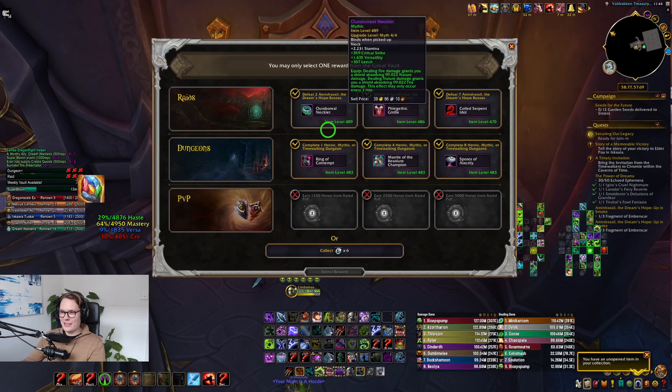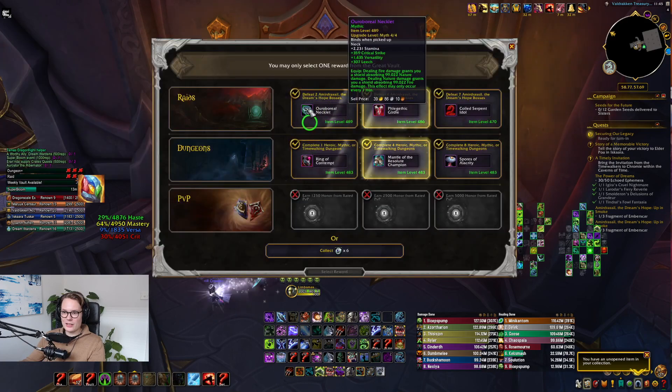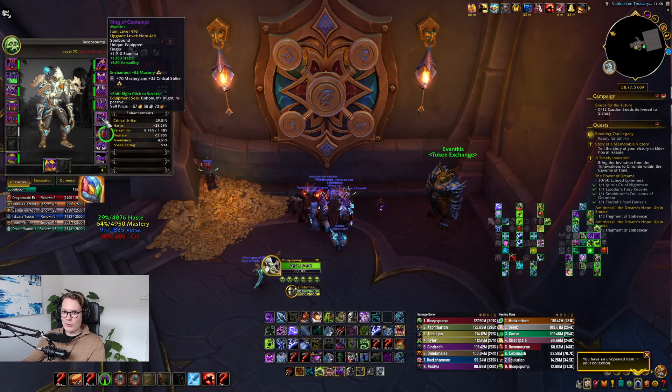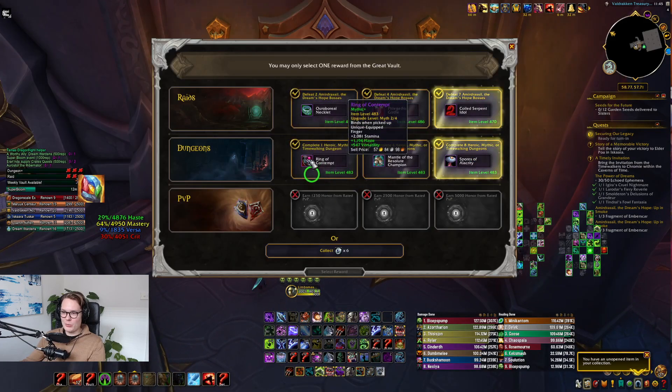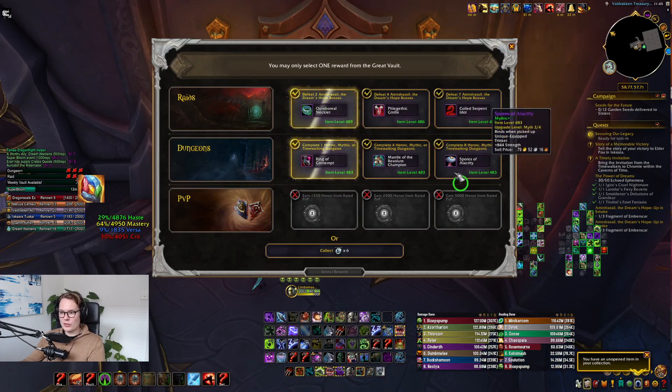Not the best vault I've ever seen unfortunately. So what do we get here — this one we already have. The neck just isn't very good, there's so much versatility on it. Ring of Contempt — that's a potential one, we have one already at 476 with a socket, so getting it to 489 without the socket isn't that much value, but it's still a potential one for sure. Shoulders we have 489 shoulders already so that's a big no.